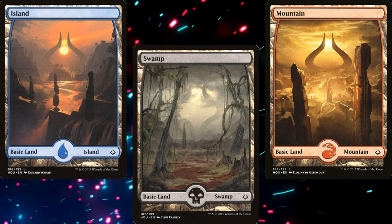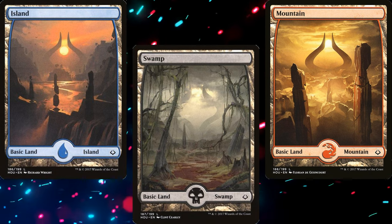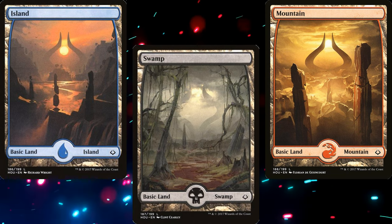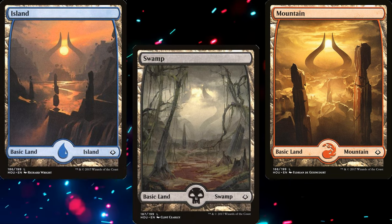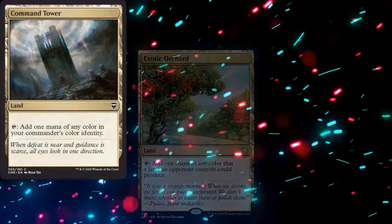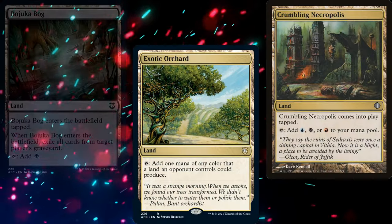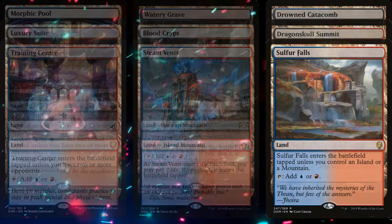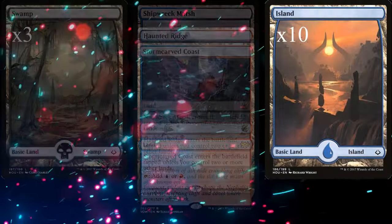Because we've got so much mana ramp, I decided to go with only 36 lands. That may seem a little light, but we don't have a way to play more than one land per turn other than Sad Robot, and we have enough card draw that we shouldn't miss our land drops. We've got Command Tower, Exotic Orchard, Crumbling Necropolis, Bojuka Bog as our first piece of graveyard hate, Shocks, Checks, Bondlands, Slowlands, ten Islands, three Swamps, and seven Mountains.